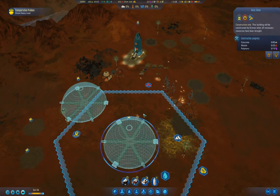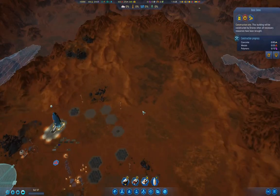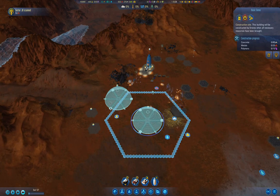Once this meteor mission is done, we'll send the rocket back to Earth. Then we'll be able to prepare to call our colonists in, which will mean building a dome. I think I've got enough resources for the moment.